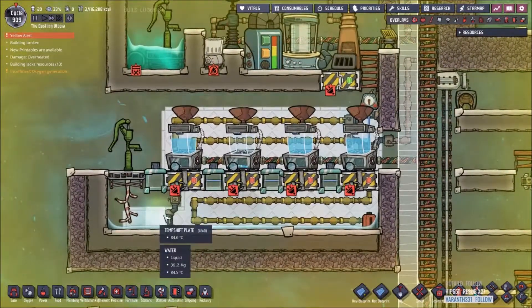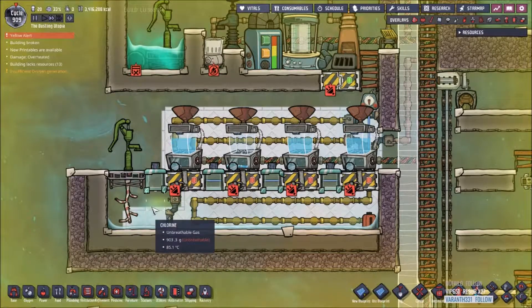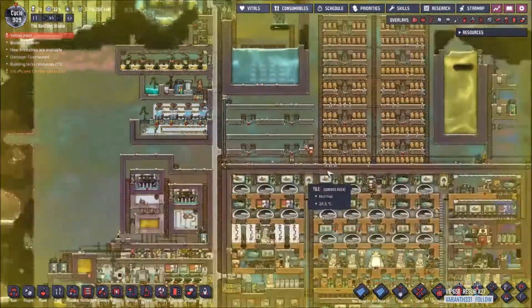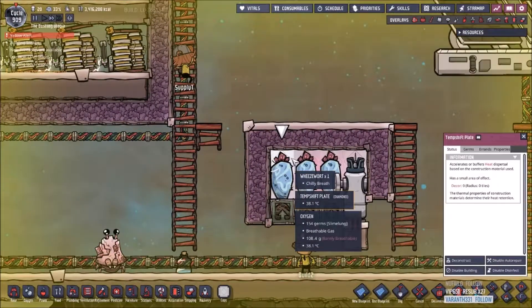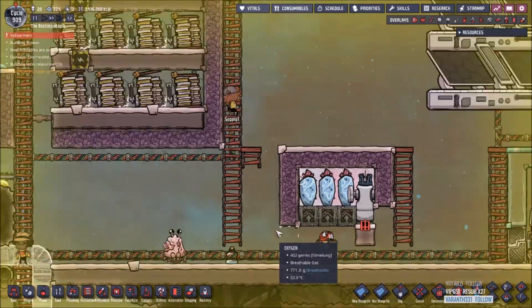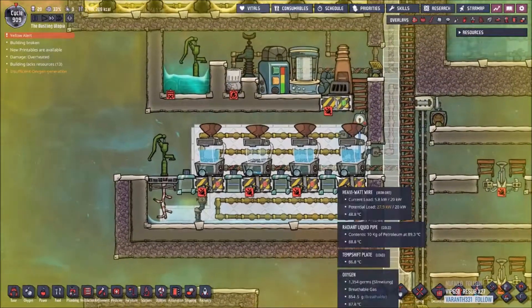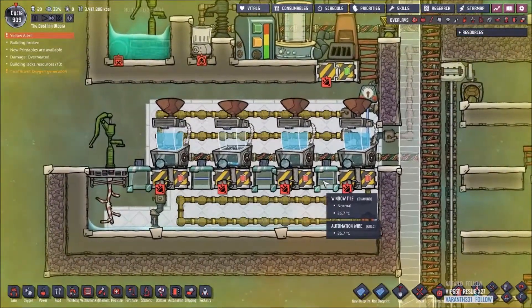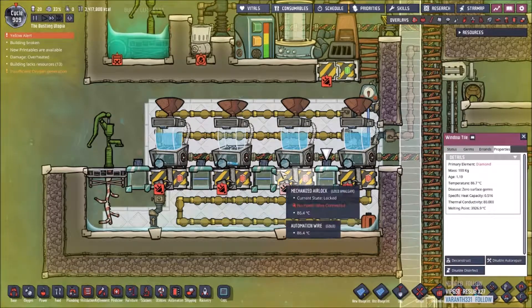Other high-conductivity temp shift plates you can use are granite, which is 3.5, or diamond, like I used down in my little Weezwort plant down here, which has the highest thermal conductivity next to aluminum of 80. I don't have any aluminum on this map. I also have a little setup here with some diamond window tile, because diamond window tile is one of these solid tiles with very high thermal conductivity.